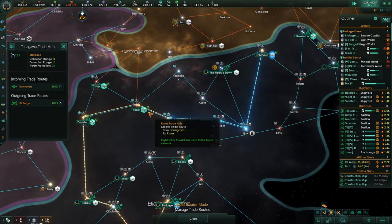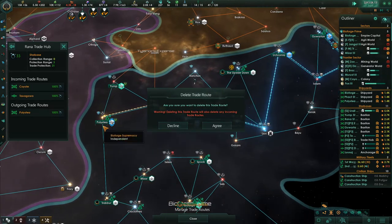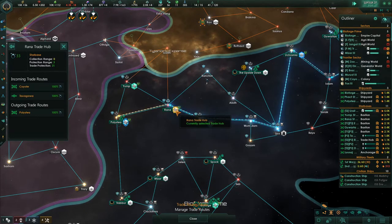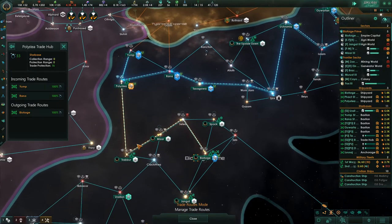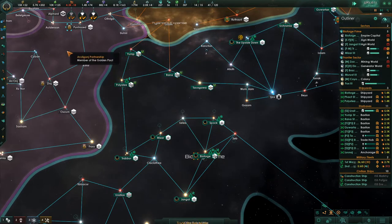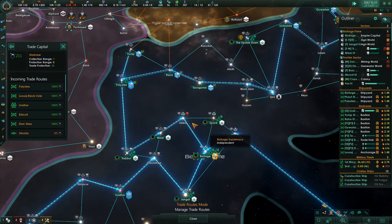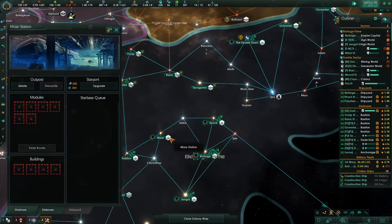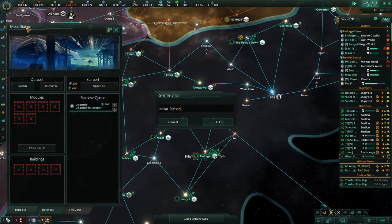You don't want this to go all the way, so you go like this — click on this to there, click on this to there, click on this to there. I need this one. This one goes to there — I need this one here. I have a little bit of piracy right here because I don't have anything protecting along this route. So Mizar station needs to be upgraded.